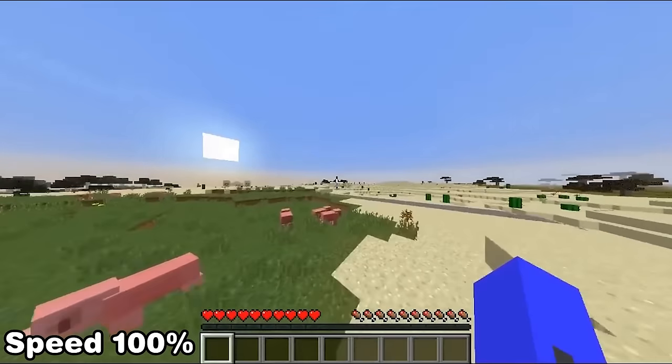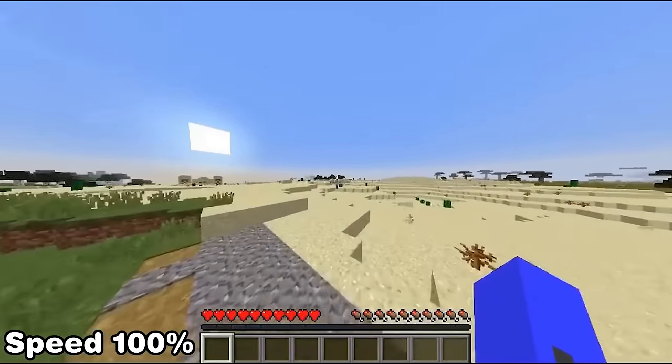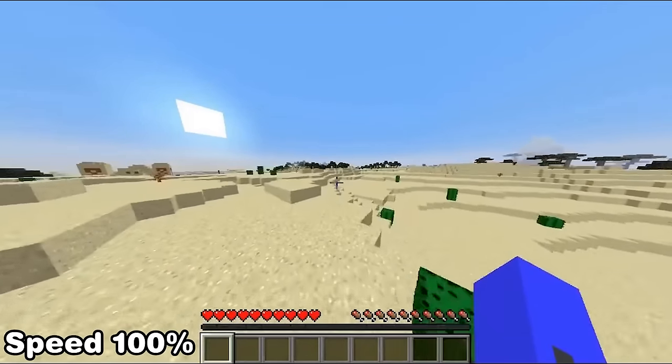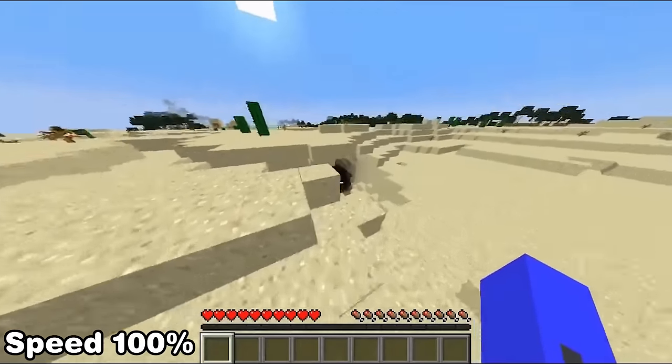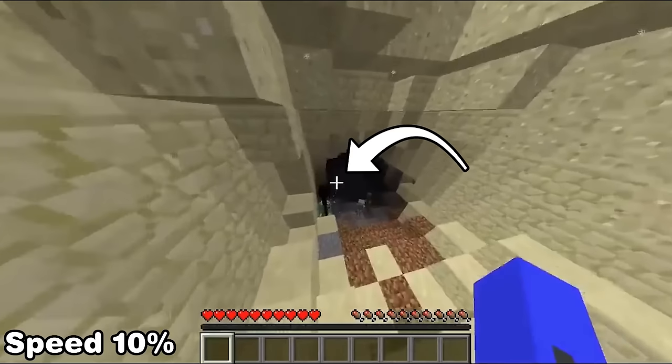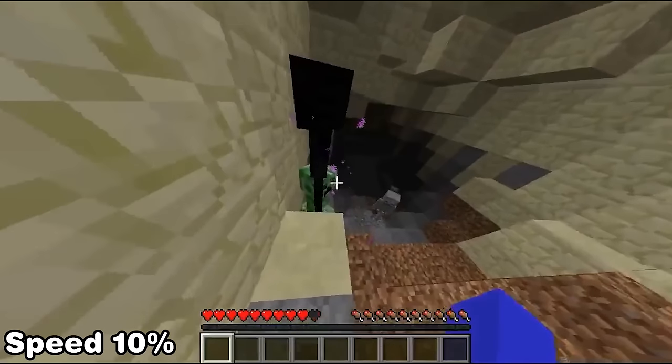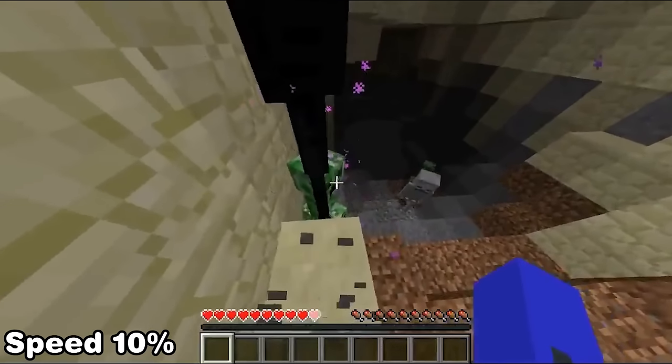The run starts out by running to a small cave in the desert where a creeper and enderman spawned in. Since we cannot use left click we'll have to obtain the ender pearls by other means of killing — the fastest being explosive damage. What's tricky is that the creeper can only do enough damage to kill the enderman if they're on top of the same block; otherwise their hitboxes would repel each other and stop that from happening.